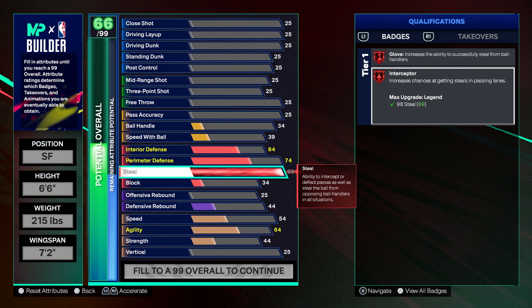I even had enough and made a lockdown build with a 96 steal, so I get a Hall of Fame Interceptor off rip, and then when I get my cap breakers I'm going to put three points into that build and get 99 steals so I can get Legend Glove and Legend Interceptor. But right now, even at a 96 — I've even used a plus one on this to get Legend at 96 — the passing lanes you get in are ridiculous. I mean re-dic-u-less.